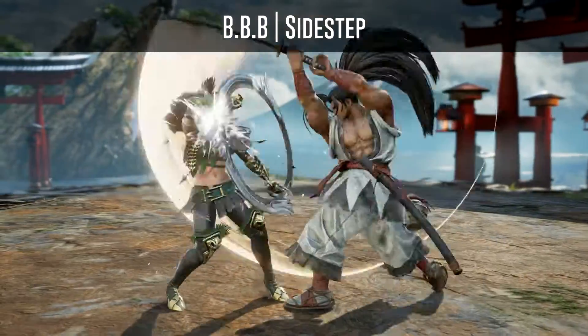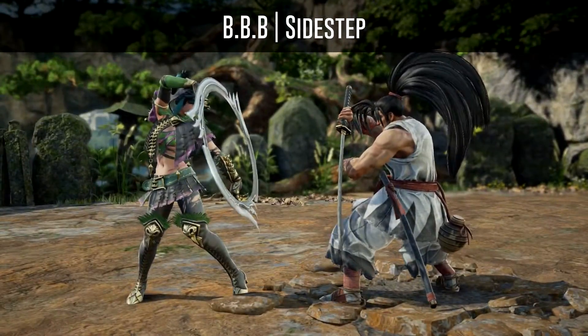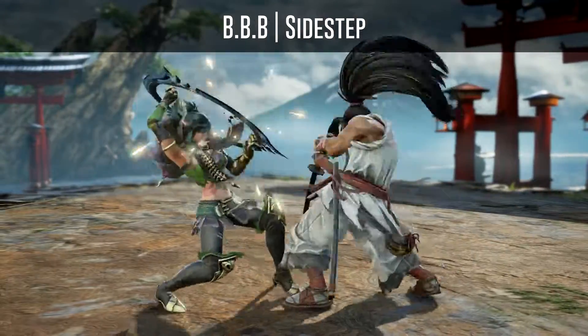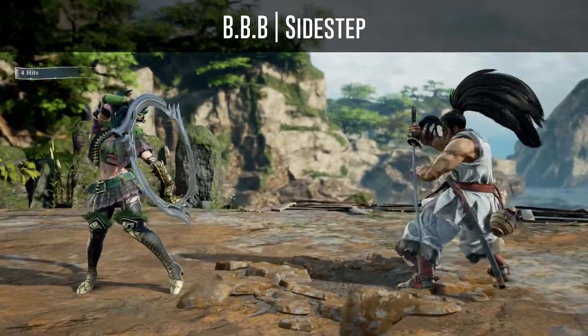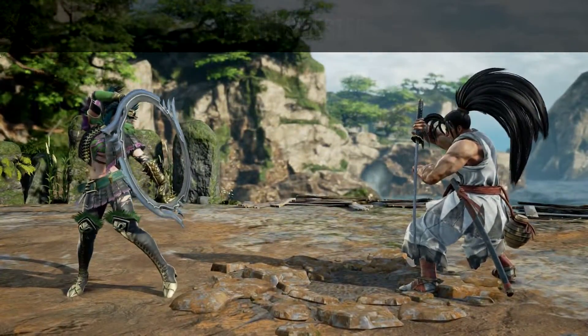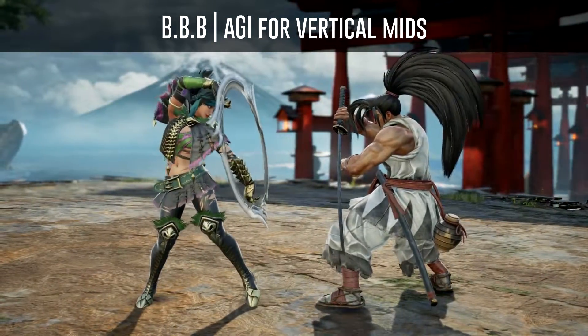The last hit of Haomaru's BBB can be sidestepped to either side by characters such as Tira, Shangpa, Cassandra, Hilde, Cervantes, Siegfried, Saslamill, Mina, or Ivy. You can also use an auto GI for vertical mid attacks to beat the last hit.